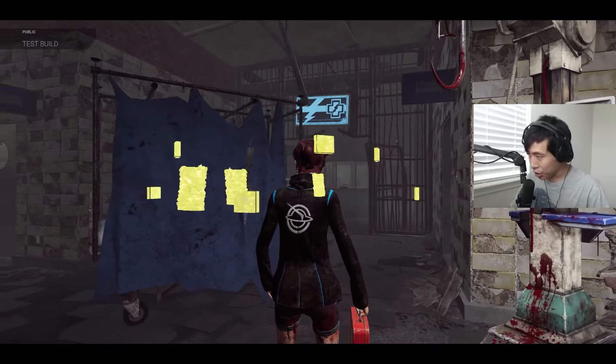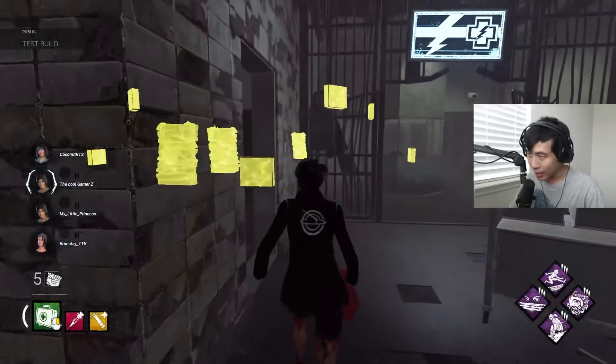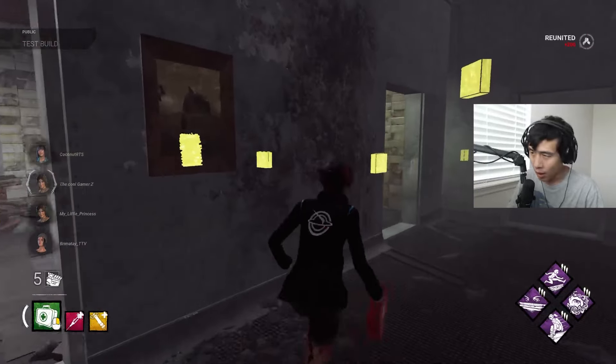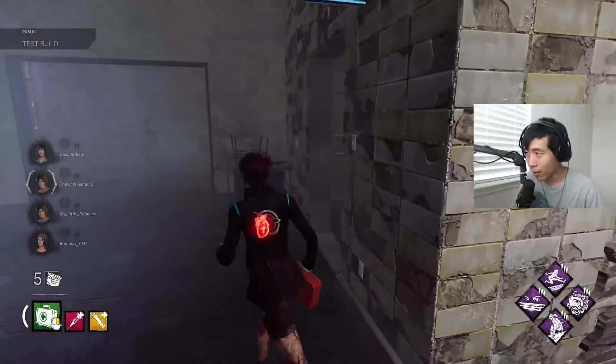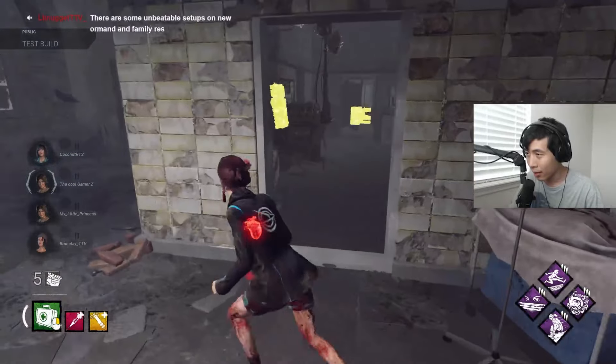This should be everything we need to have the perfect anti-loop build. Oh, it's a Clown — how exciting.